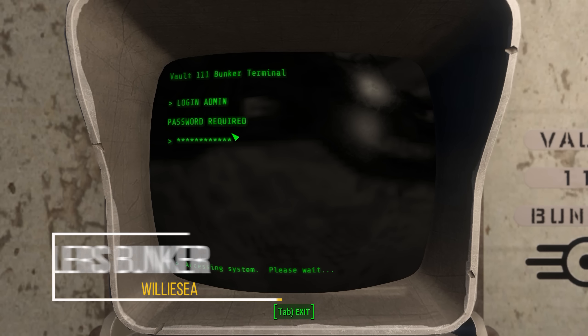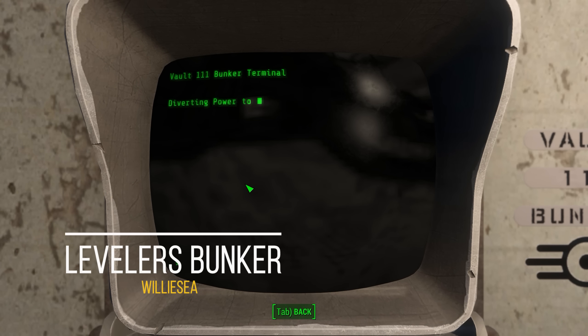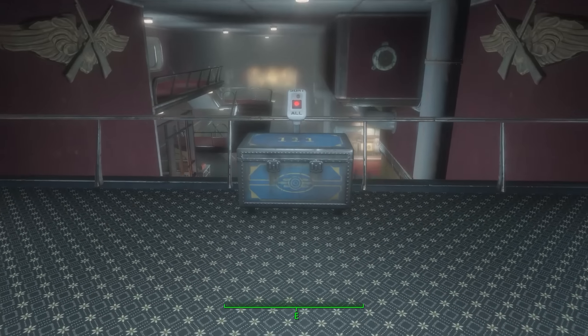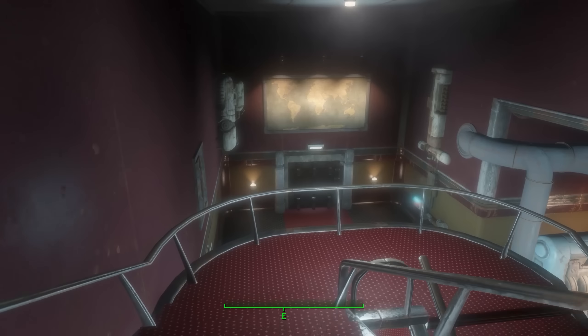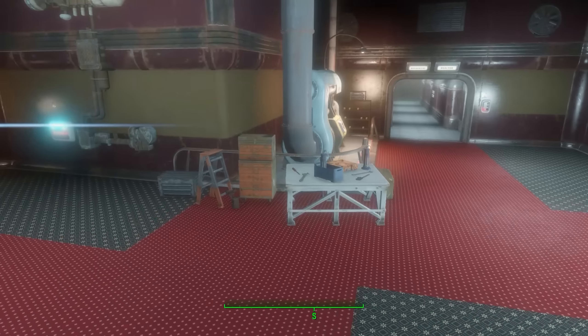So next up, we have the Leveler's Bunker. This is like the definitive house mod for Fallout 4. When you're late game, don't want any BS, and just want to have an efficient and practical place to store your stuff, this is what you want to download. Basically, it adds in this location right off the coast of Vault 111. I've done mods like this before where it's kind of an underground thing — it has tons of locations, power armor storage, etc. There are a few things about this mod that actually make it stand out as being much cooler.